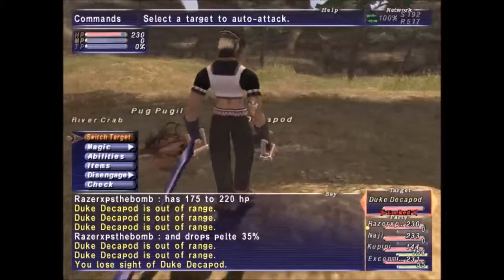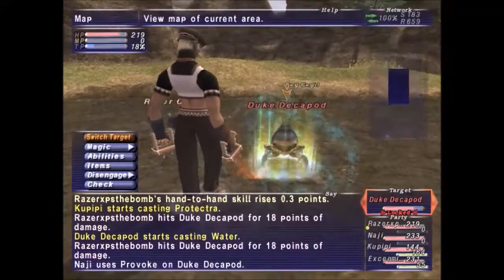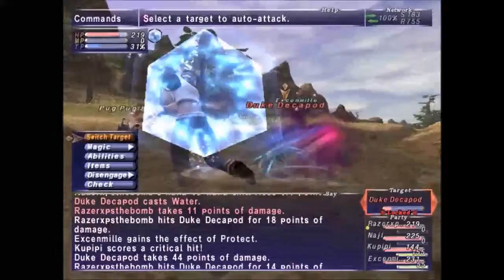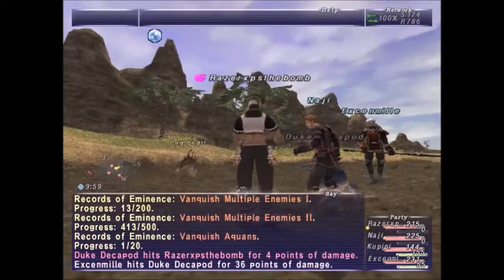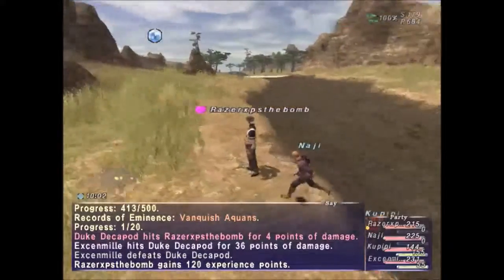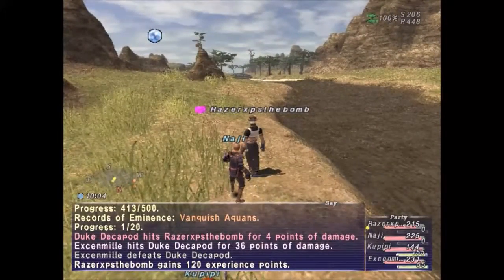This is Duke Decapod. It shouldn't take me that long to kill him because I'm level 13. He casts water. And he's dead already because I'm level 13. I'm going to cut the video here and I'll meet you at the next notorious monster here in East Sarutabaruta.